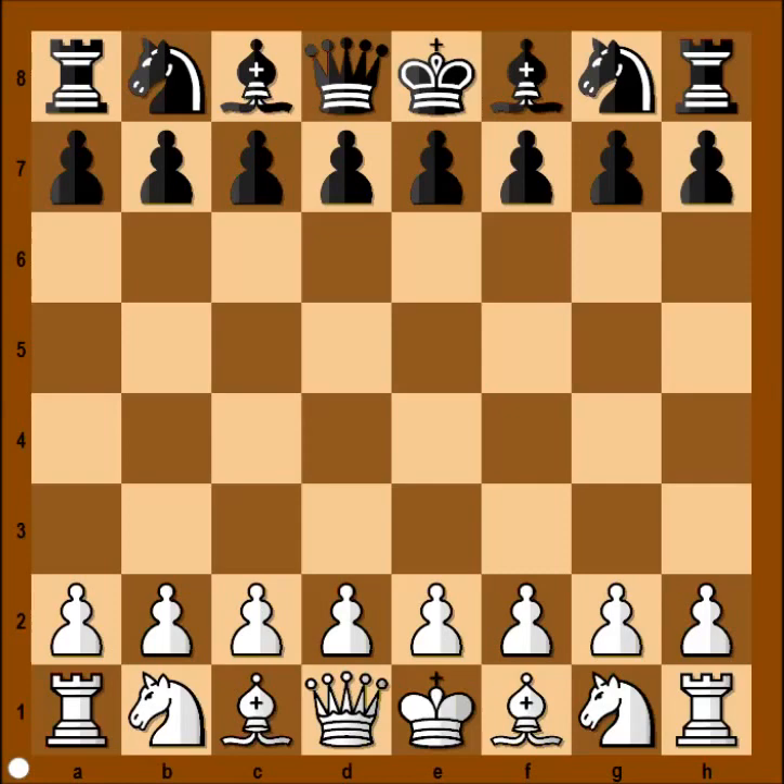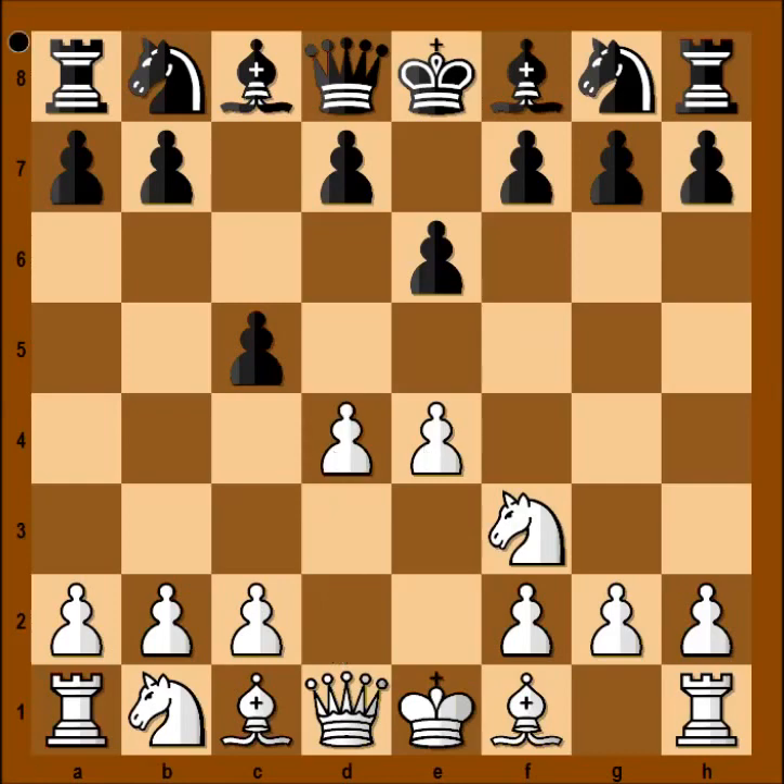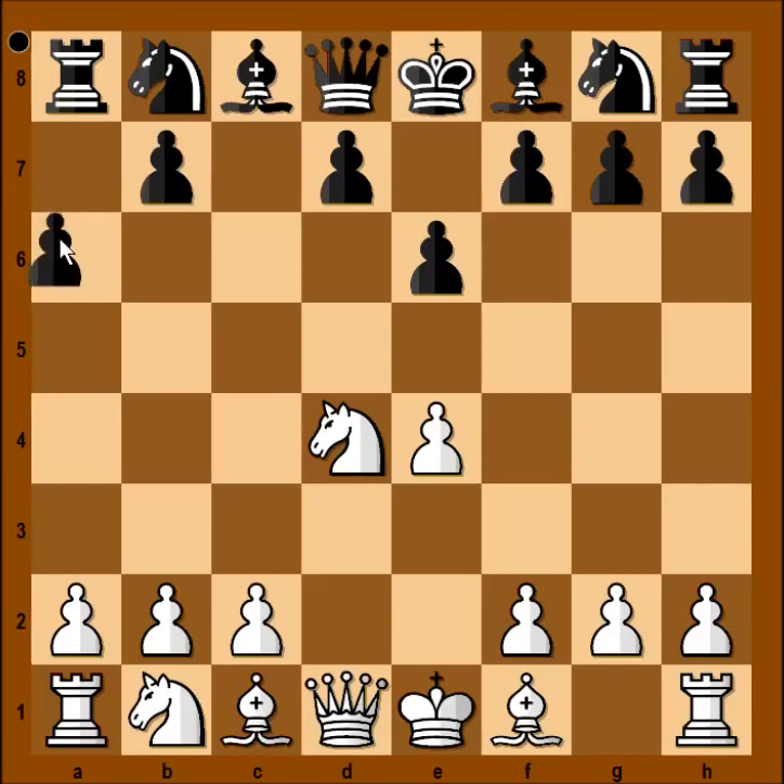In this game Tal had the white pieces and he started with e4. Sjutin played c5 — Sicilian defense. Knight to f3, e6, d4, pawn takes pawn, knight takes on d4, and now a6. This is the Kan variation of the Sicilian defense.